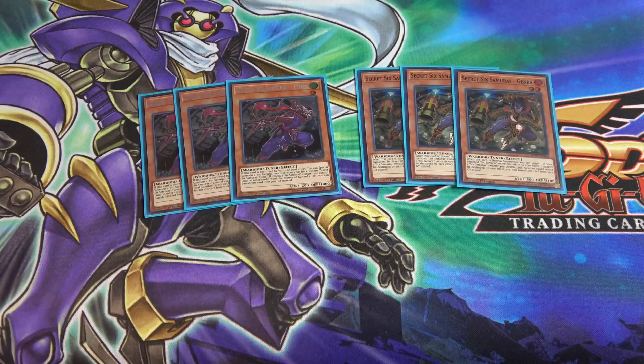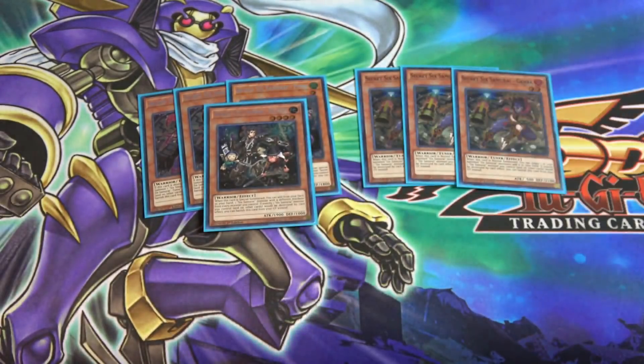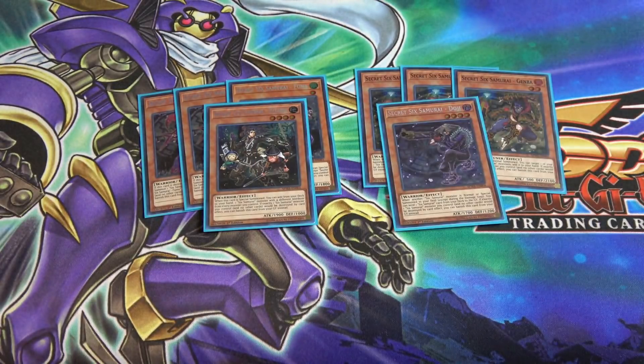These two work really great together as tuner monsters that help you get Shien out faster, because you want to bring out Shien as quickly as possible to negate different cards. I'm also running one of Secret Six Samurai Kizaru. Kizaru is more of a beatstick at 1900 ATK, and like all the Secret Six Samurais, it can be banished from the graveyard to protect your monsters.